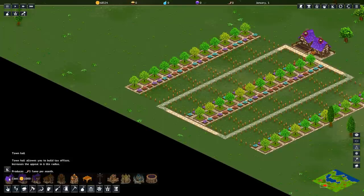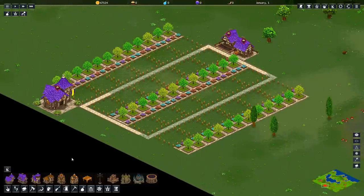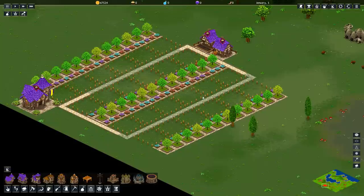The town hall's placement is not part of the block because you're not going to be placing other copies of the town hall. So we just got to put it somewhere — I'm going to put it right here. With the town hall placed, we have access to our other infrastructure buildings, namely the little ones.